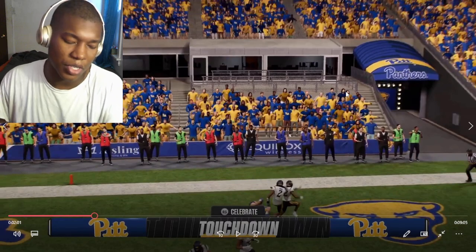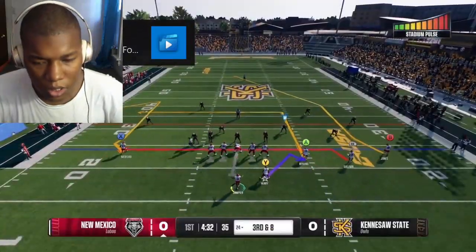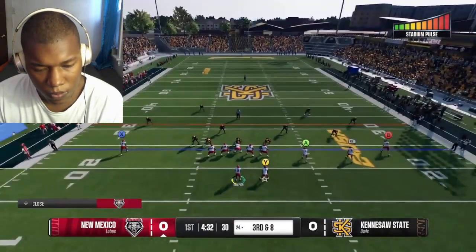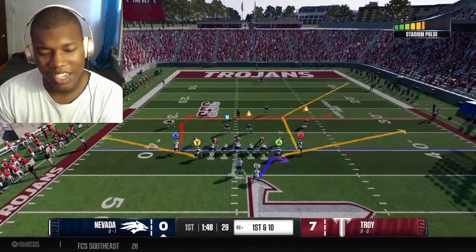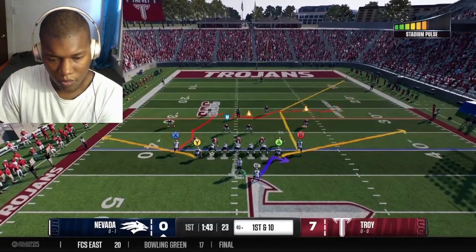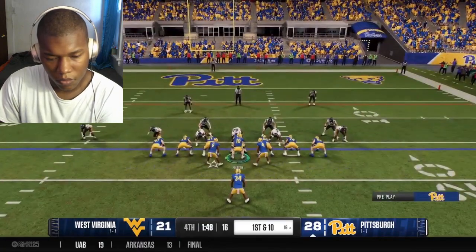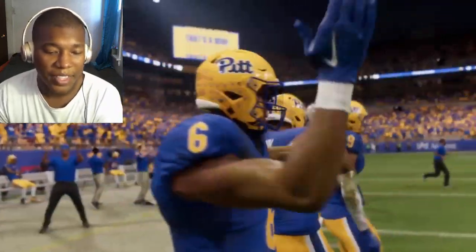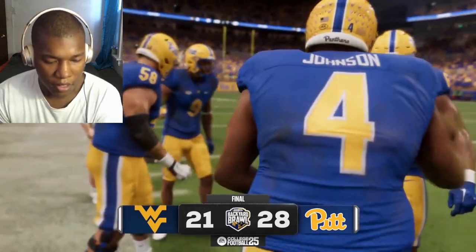There are plenty more small but impactful changes from the Madden standard. Receivers have access to 12 hot route options. Custom routes let you alter the distance of your routes to gain a first down or beat certain coverage. And if you take a knee when the game is mathematically over, College Football 25 will automatically run down the clock. That kind of quality-of-life change goes a long way.